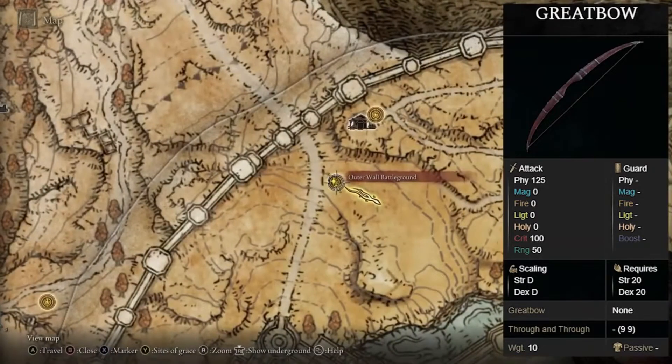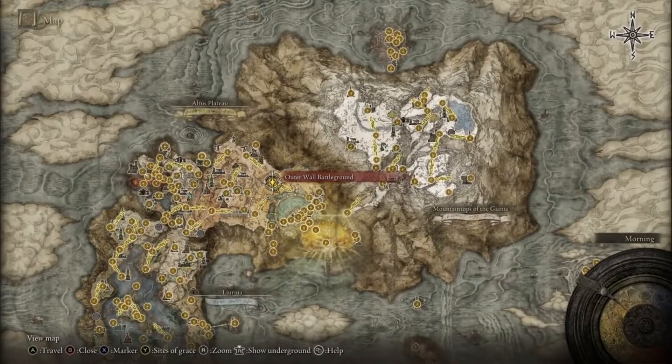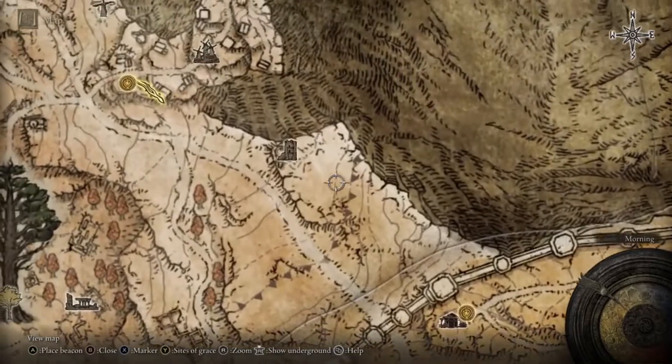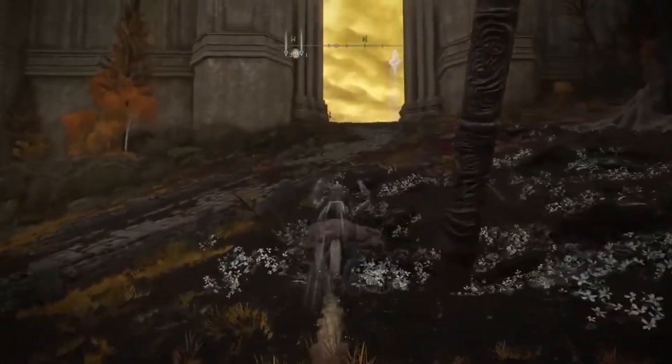If you'd like the Great Bow, you can go to the Alderwall Battleground here in the Altus Plateau, and from here you're just going to make your way north, up this way, to the Highway Lookout Tower. At the top of the tower, you'll find the Great Bow.